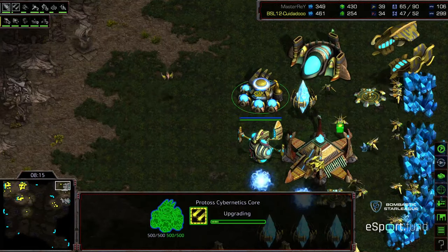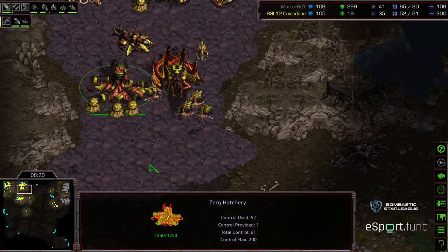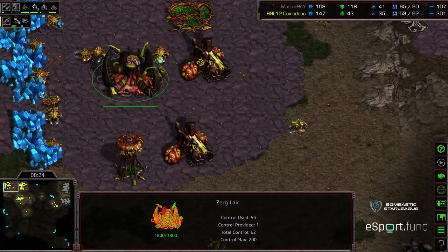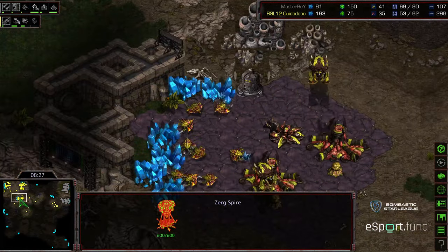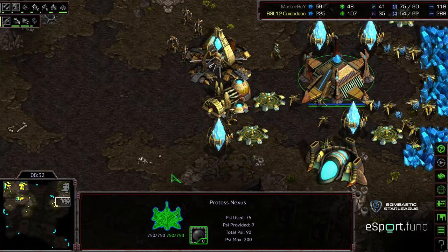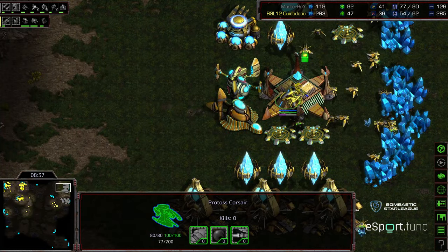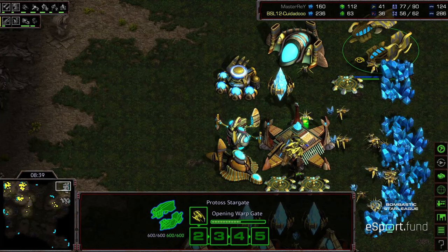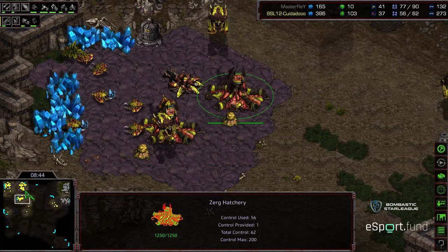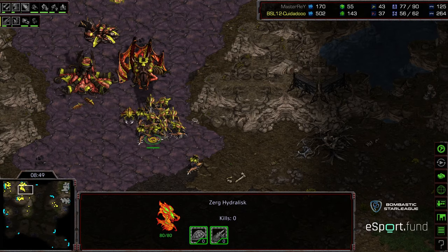One Scourge being picked off — seeing that Cybernetics Core has to be a big indicator to him. Already grouping the Hydralisks around the Overlords, getting that Hydralisk range to provide support. Both players sitting back, going for more of a macro-oriented game, playing very defensively. Fourth gateway being plopped down for Master Ray — he's already got three Corsairs, fourth Corsair on the way. Zeddy building a good amount of Hydralisks, but I believe this is mostly for a defensive effort.